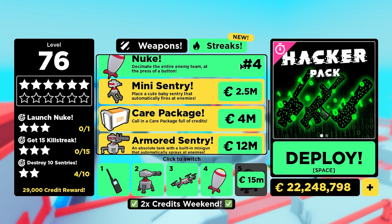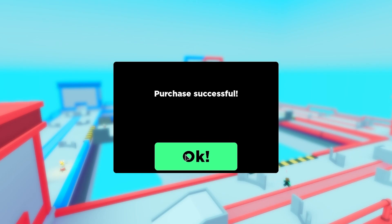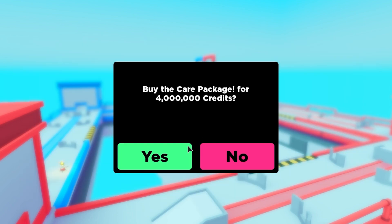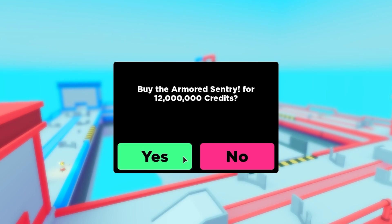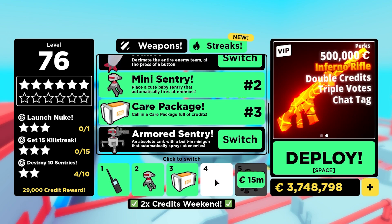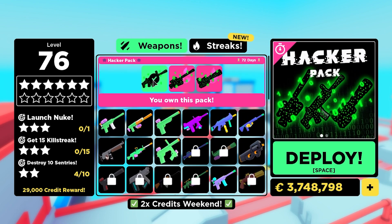Let's see what we've got left - we've got 22 mil. We're going to get the mini sentry for 2.5 million. This map in the background looks so cool, I can't wait to jump in. I'm going to swap it out for the normal sentry and then cop a care package for 4 mil - call in the care package full of credits. I can see why the fifth streak is so expensive - everybody's going to want that. Armored sentry for 12 mil - I've got enough, let's go. I'm going to swap out the nuke for the armored sentry just for this video. Let's jump in with the hacked scar.